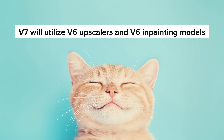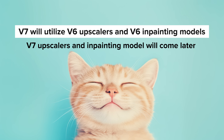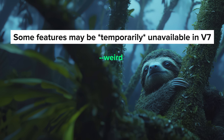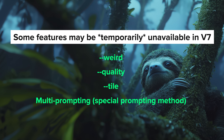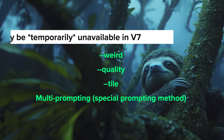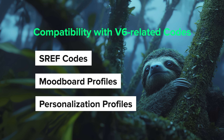V7 will use V6 upscalers and V6 in-painting at first, with V7 versions coming later. Some features like weird, quality, tile, and multi-prompting might not be available right away, but should come within a few weeks after release. Your V6 personalization, S-Rough, and mood board codes are all expected to work with V7. I'm really looking forward to testing all that V7 has to offer and will be sharing in-depth results on my channel, so keep an eye out.